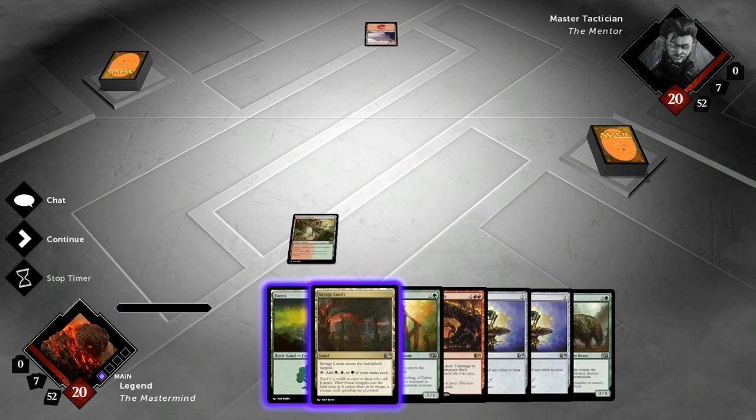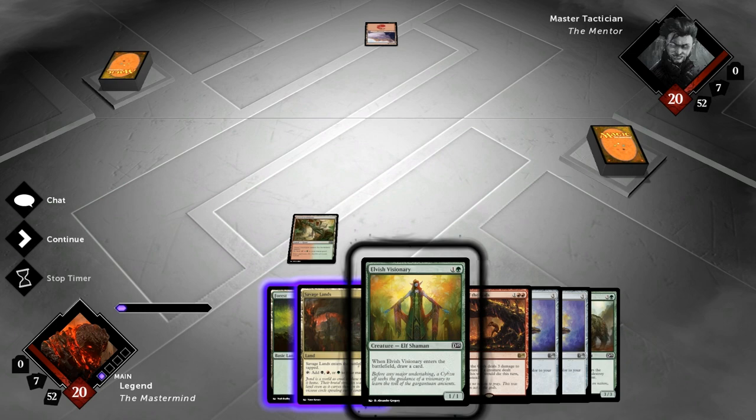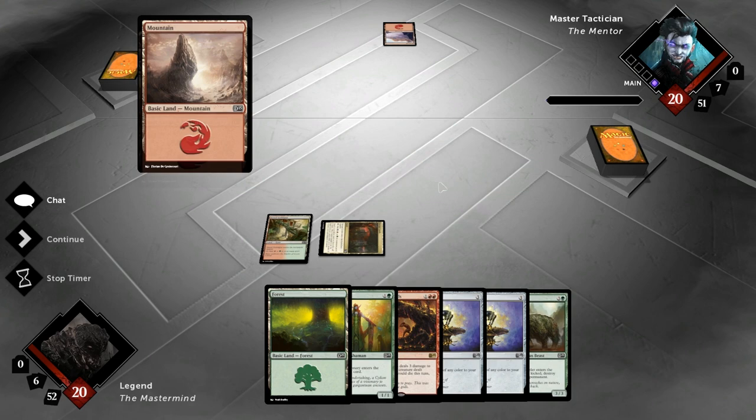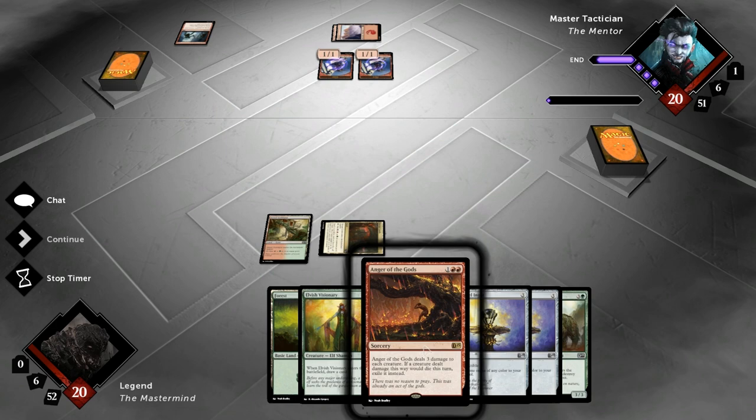We have an interesting decision — either play the Savage Lands so next turn we're sure we can cast an Ingot, or play Forest into Visionary and hope to draw another untapped land. I go for the Savage Lands and pass the turn — on turn 3 we play the Ingot, and on turn 4 if we draw a land we could go Ingot into Visionary. Opponent plays Krenko's Command, which makes our Anger look pretty good, but we're not going to fire it off just yet.